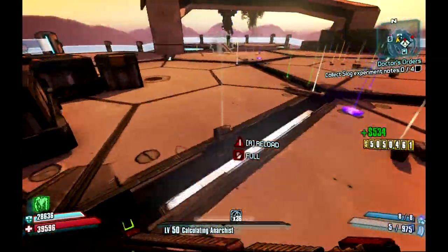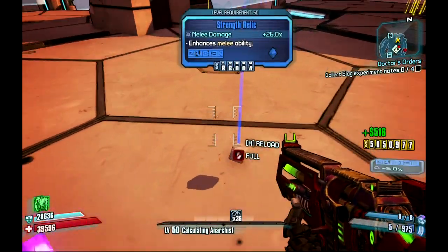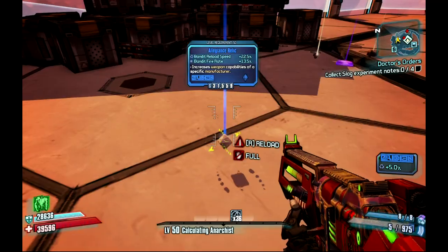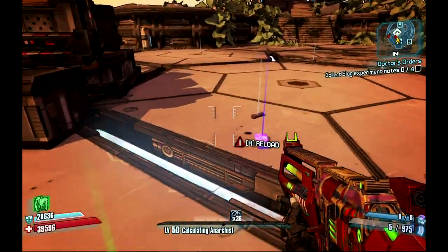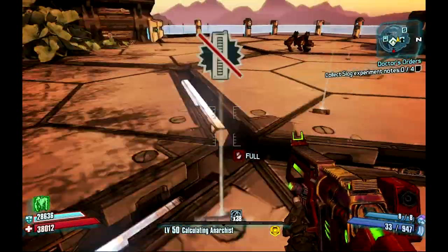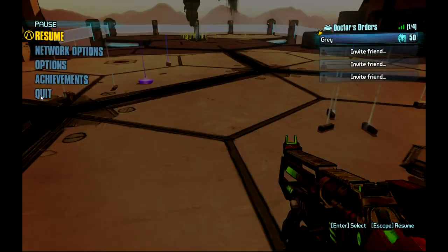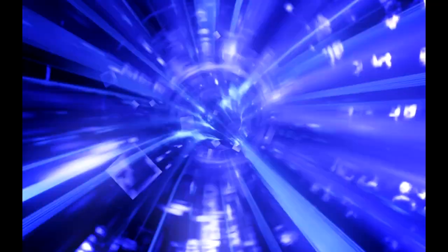I farm the Bunker a lot, and here's the reason - allegiance relics. They drop here a lot and they're not that uncommon in purple compared to everywhere else. Let's zip through the boring loot, because I do want to show you this again using the Hail, and a couple of other guns for that matter.